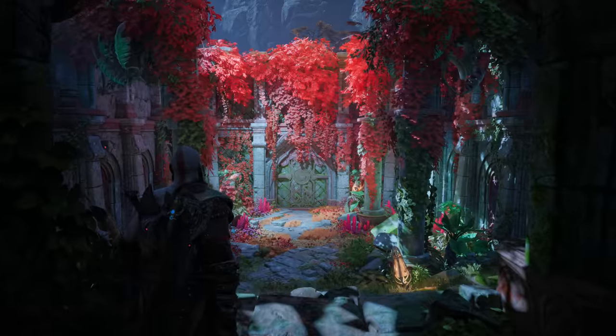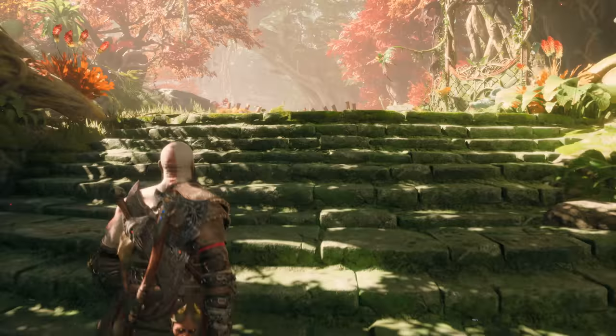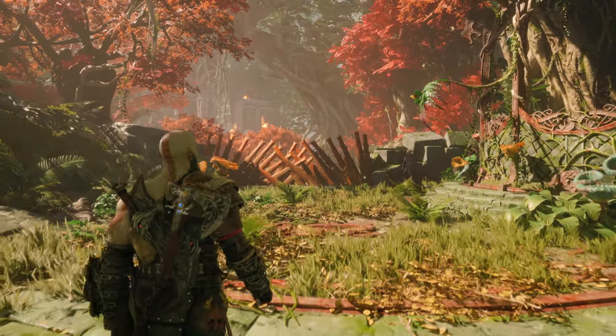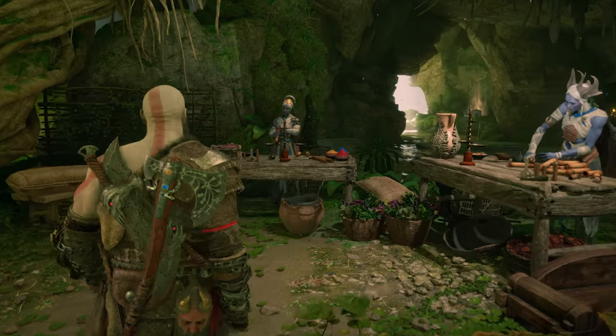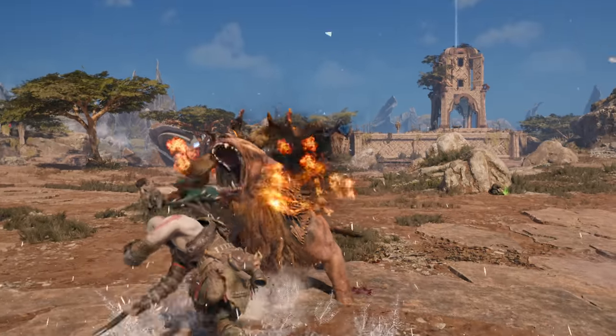It originated from the concept art and storyboards that artists created in terms of coming up with unique visions for what a Vanaheim jungle could look like — pieces showing the thick jungle, the canopy. From those visual cues, we basically lay out the player's journey through Vanaheim as it adheres to the narrative direction. Vanaheim is extremely different than all the other realms that we visit — the Grotto specifically, or the Crater, where we actually get to see that world.